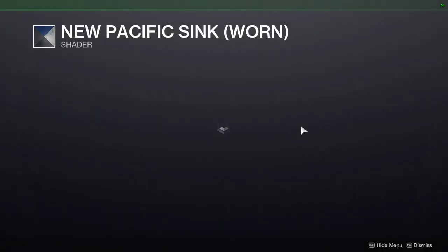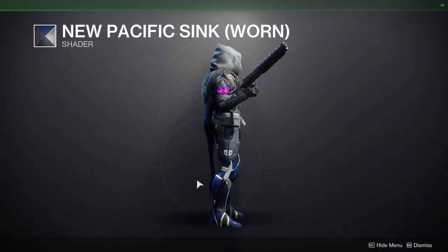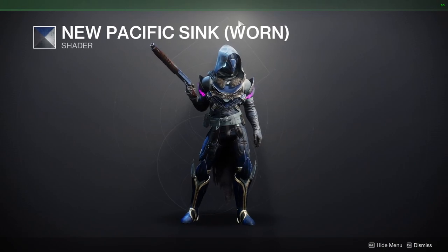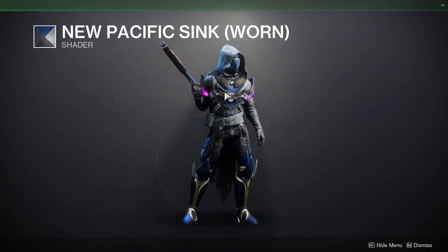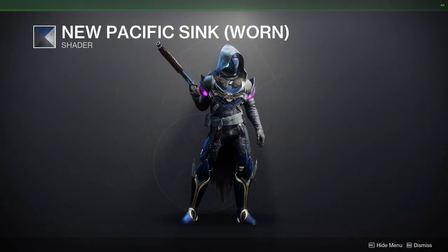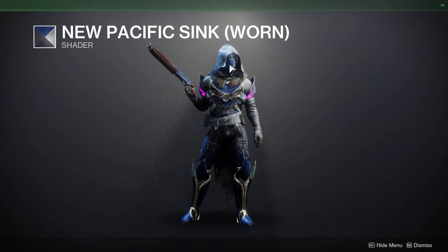We have New Pacific Async Worn. This shader has never been sold — you should definitely pick it up, especially if you like the worn look, because the other one that doesn't say 'worn' is just completely blue. But this one, you can see like discoloration around the edges of the armor, which is really cool.